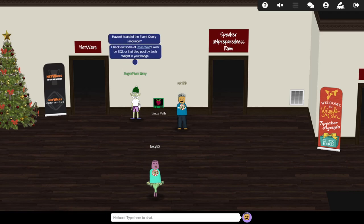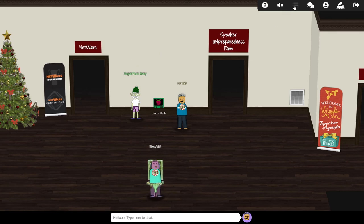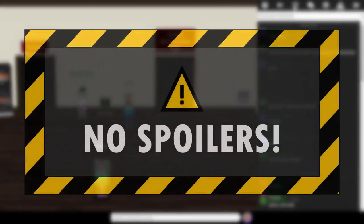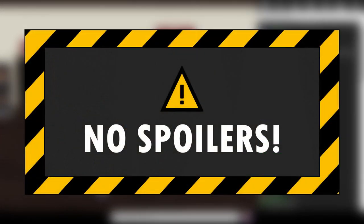You can also review the hints again at any time by clicking on your badge. The main interface also contains the chat window, which you can use to talk to other players. Working together is actively encouraged, although please don't share any answers or partial solutions in the public chat, as this spoils the fun for everyone else trying to work through at their own pace.